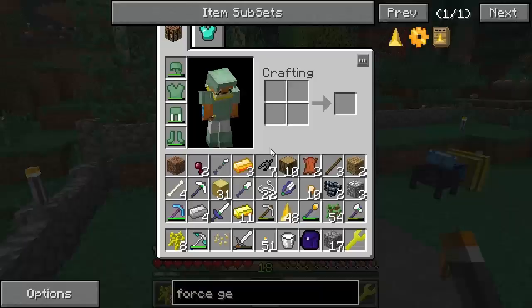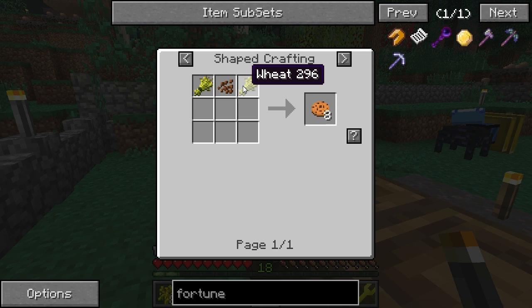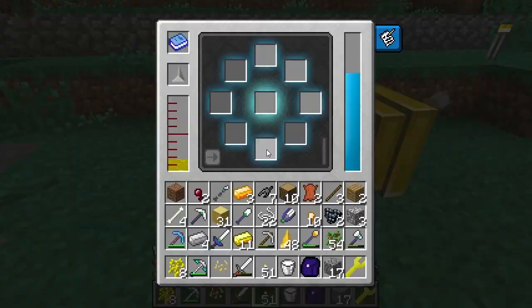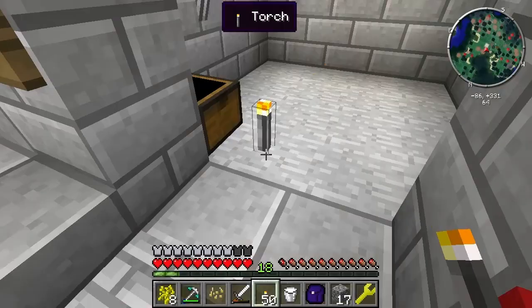I upgraded it enough times that the tome became tier two, which means I can use tier two infuser upgrades and get an extra upgrade slot. If I had fortunes, I could make fortune cookies — you make a cookie with wheat and cocoa beans, then wrap it in paper. Eat the fortune cookie, get a fortune inside, and use that as a fortune enchantment upgrade. Really good!